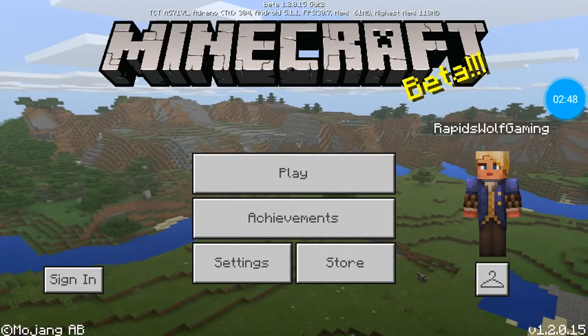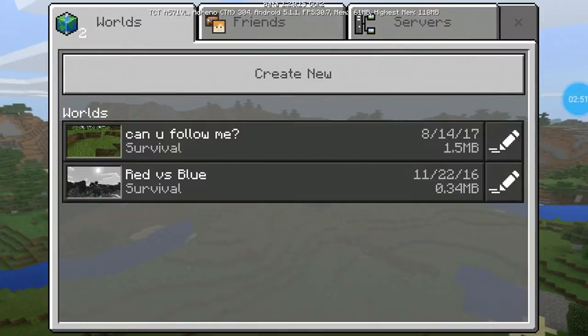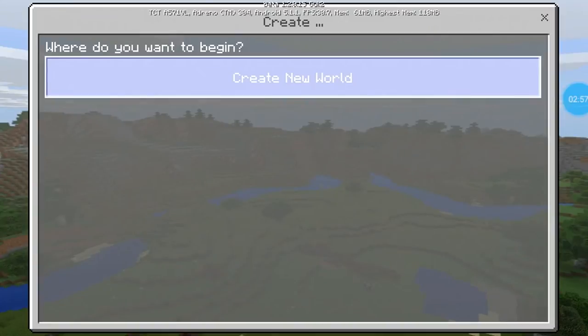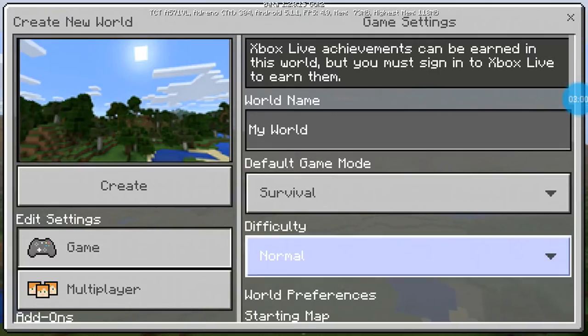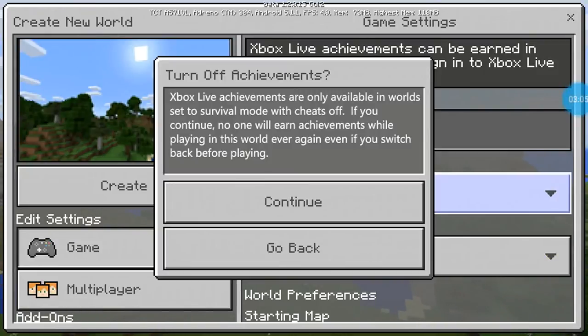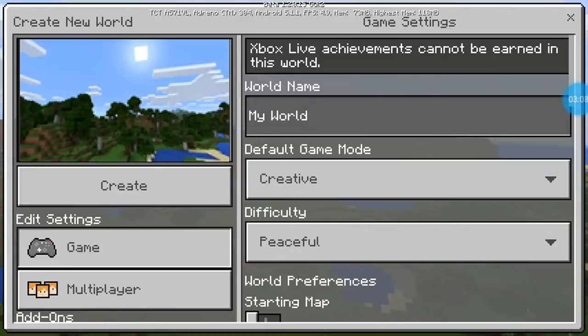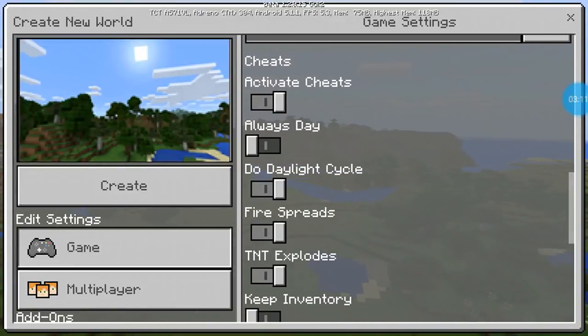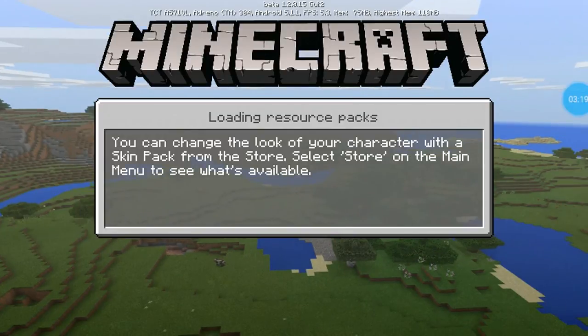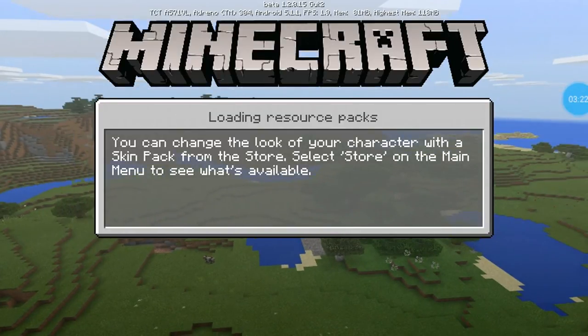I'll show you how the world looks. I already have these worlds so I'll just create a new world. I'm going to go peaceful because I want you guys to see what's new in the update. I accidentally clicked, but this is what it looks like — you guys have a new update on Minecraft.